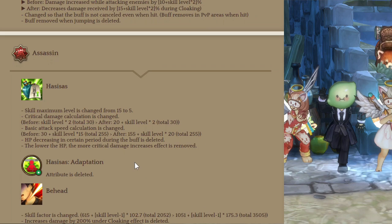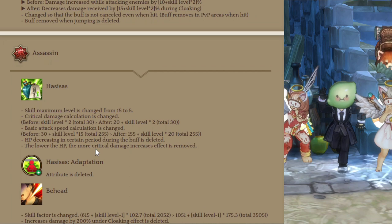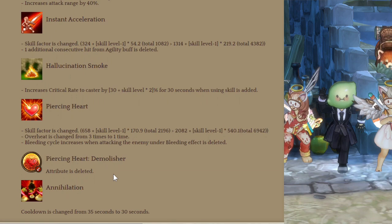I thought they were nerfing Assassins, but it's the opposite. Behead got a skill factor increase, and because the cloaking stuff is changed the increased damage is removed — but now it hits 2 times with increased attack range, which is better since the main problem with this skill was its short range. Instant Acceleration got a significant damage increase but no longer gets 1 additional hit from the agility buff. Hallucination Smoke now increases crit rate when using the skill. Piercing Heart now hits stronger but can only be used 1 time.